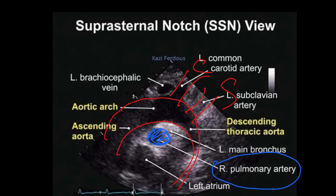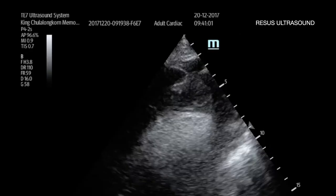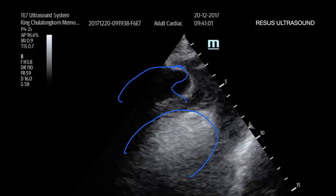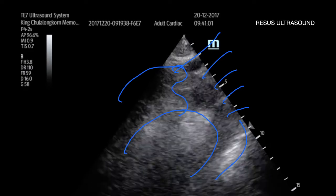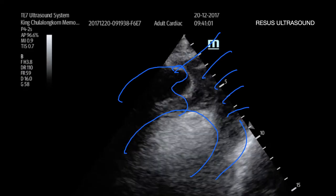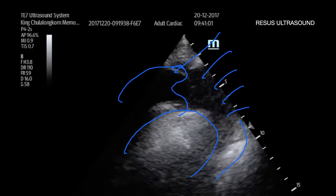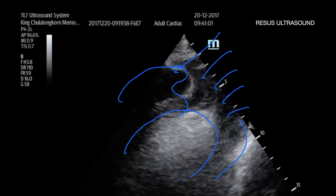Now let's look at the abnormal aortic dissection. Here you see the dragon view, and this is actually a flap. This is from our actual patient who was in CPR. This is what I want to emphasize — sometimes it's not in the 5H5T list, but it can still be the cause of death for the patient. Here you can see the flap and the aortic guard.